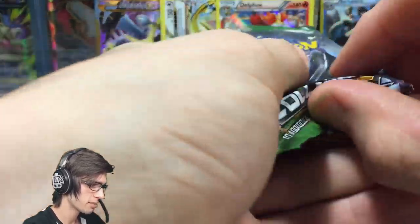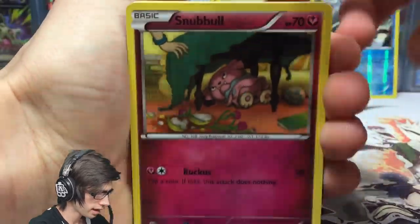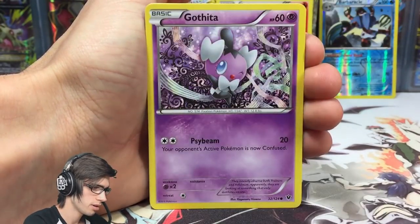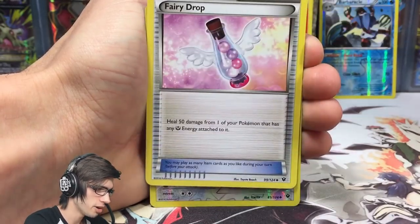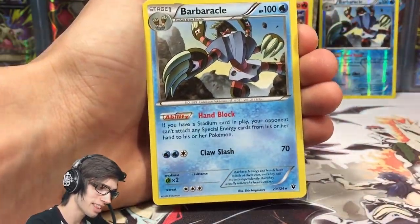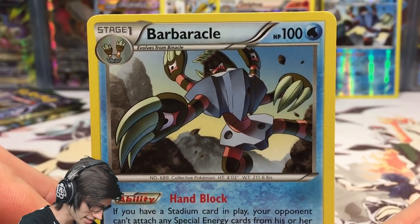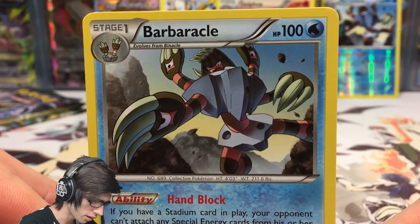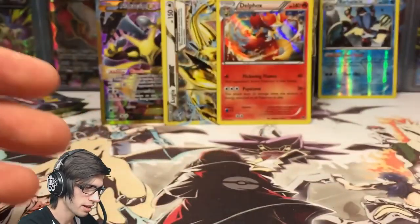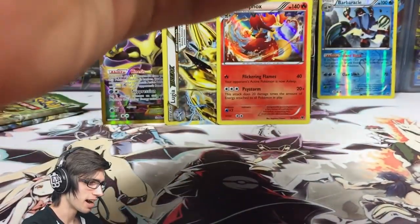Opening the Zygarde pack art next. Pack six gives us Snubbull, Burmy, Cottonee, Ralts, Gothita, a Strong Energy, Minccino, Fairy Drop, a Loudred reverse with Smash Kick and Stomp, and a Barbaracle regular rare. I don't remember pulling a Barbaracle regular rare in the whole first box — that's strange. It has 100 HP with Hand Block and Claw Slash. That's three more packs left in part one — and it has been an absolutely amazing part.